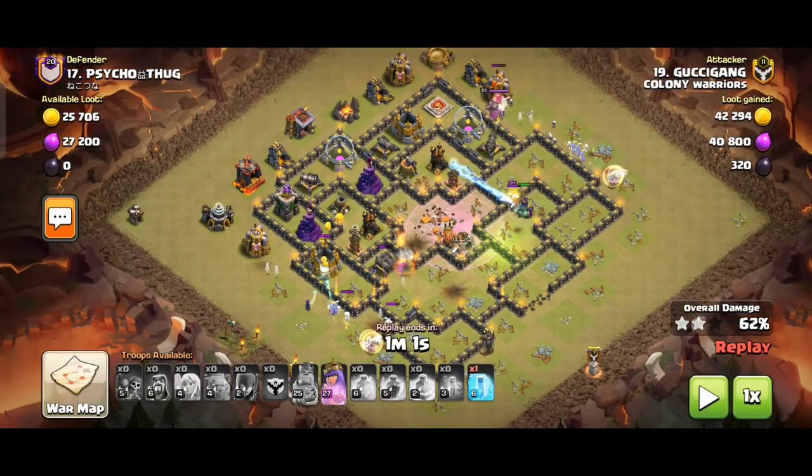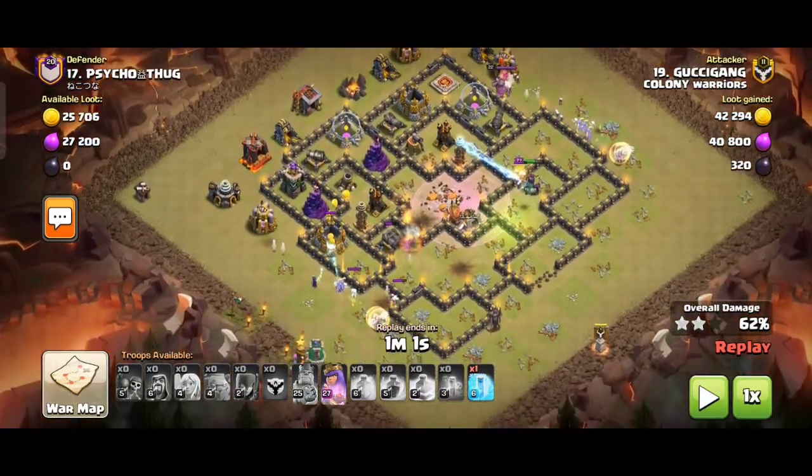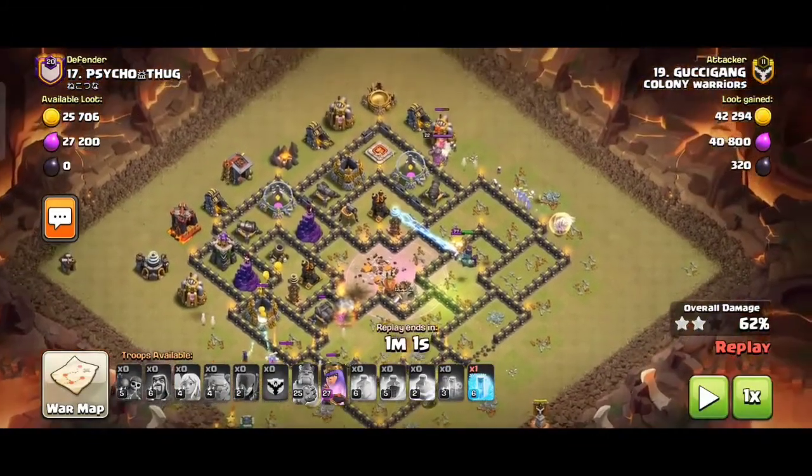With a Freeze spell, we can use air defense to win. We can use the Freeze spell and the Bowlers together.